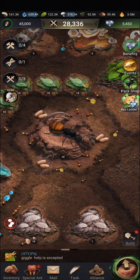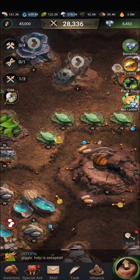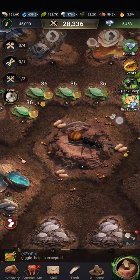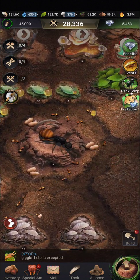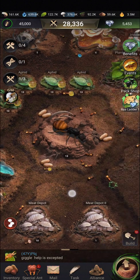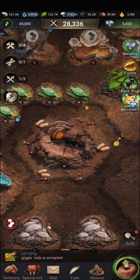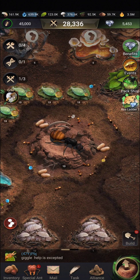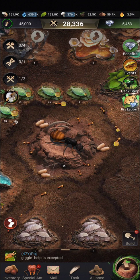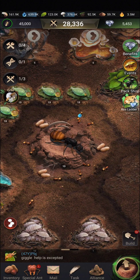Thank you very much for watching. This is how you disable your farm, and you can enable it just as simply by attaching everything back onto the tunnel system connected to the queen. Doing this basically makes your farm a shell — it takes up space in your zone and produces nothing. If that's what you want to do, this is how to do it.